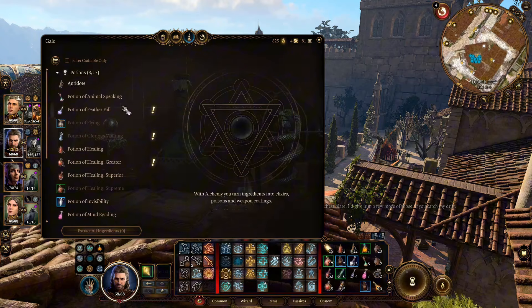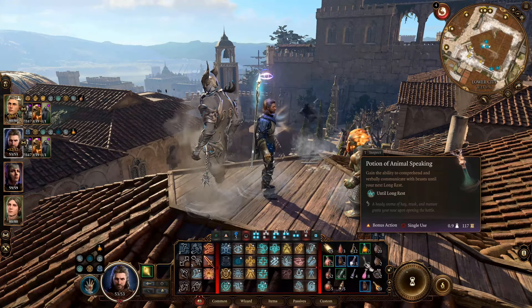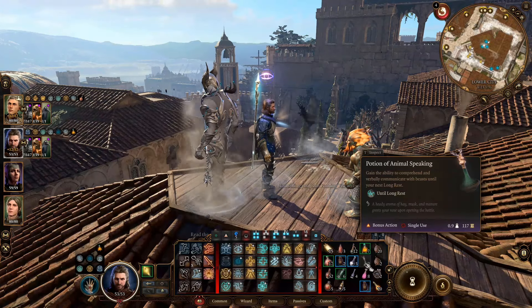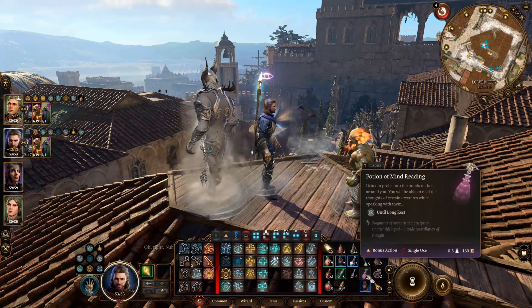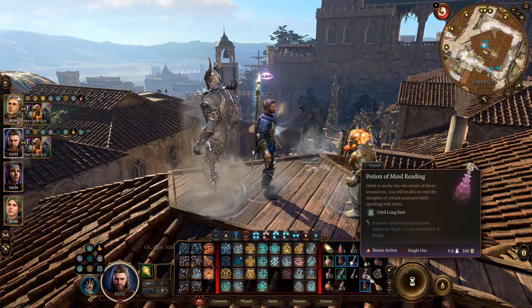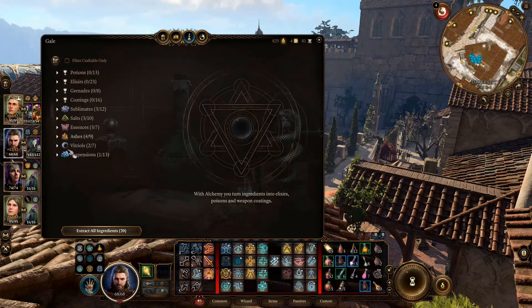Besides the elixirs, there are two utility potions that last the whole day. The first is Potion of Animal Speaking — it allows you to talk to animals. The other is Potion of Mind Reading — it allows you to detect people's thoughts. You can start crafting these two pretty early, and since you are a Transmutation wizard, you don't need to worry about them running low. I give this build one of each of them every day.